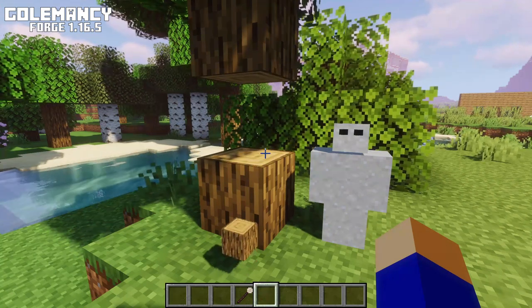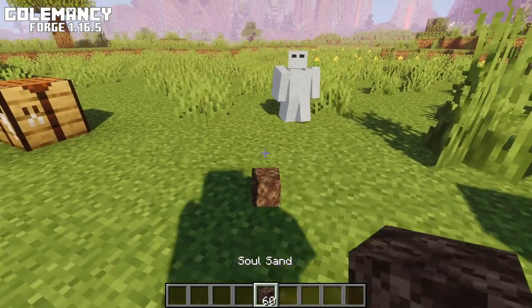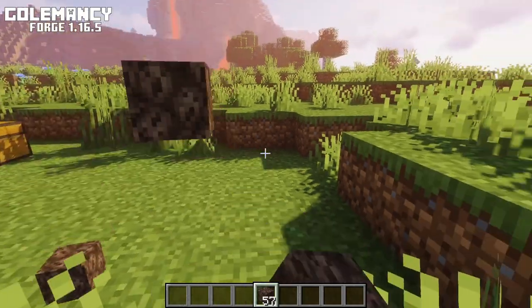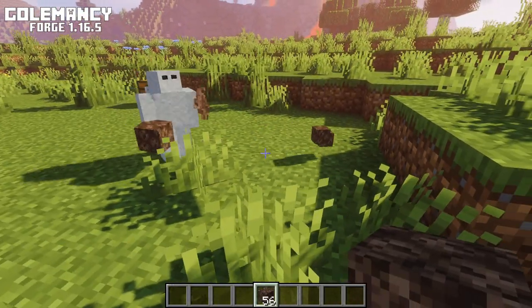Hungry Souls come from hoglins and zombies. These will make the Gollums pick up items and eat them, which completely destroys the item. They can eat any item.